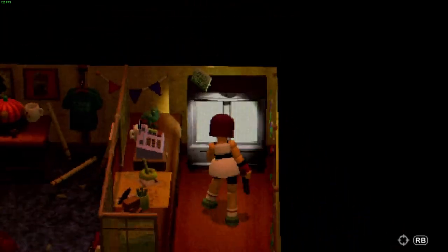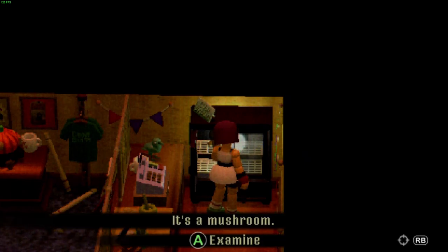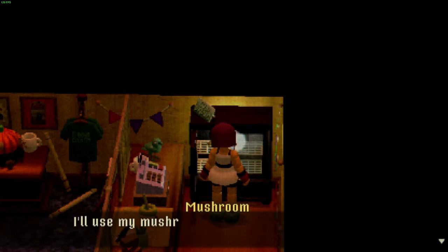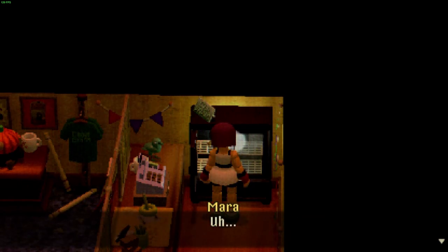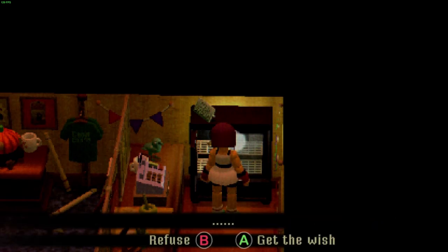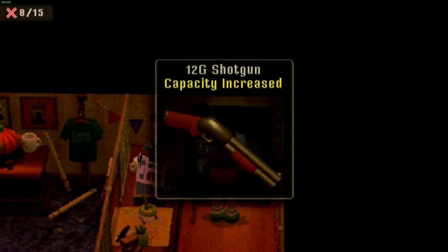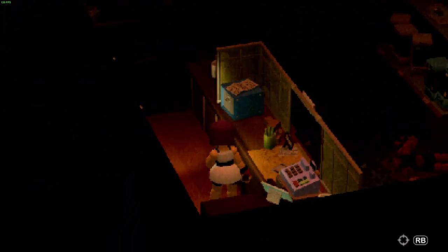Before we worry about that, if we have a little look in the refrigerator, there's something inside. It's a mushroom. 'I'm a little mushroom boy. I'll use my mushroom magic to grant you a wish. Tell me, what is it that you wish? You want to improve the capacity of your shotgun? To each their own, I guess.' Sure, let's get the wish. Wish granted — so now we can hold four shells in the shotgun instead of two.